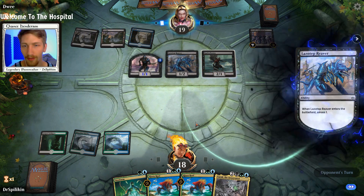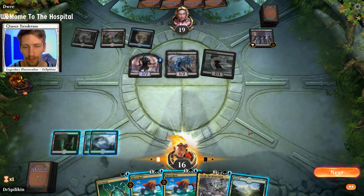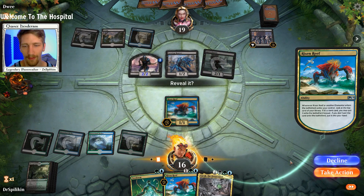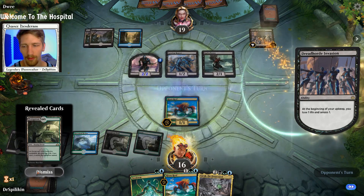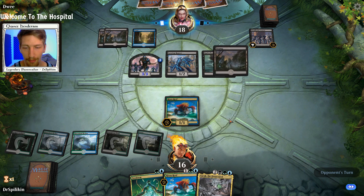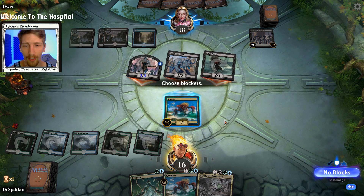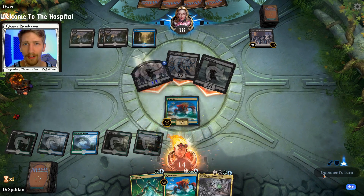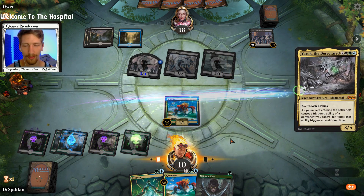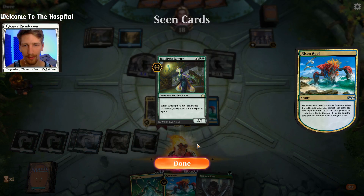They're certainly going wide. I needed that land last turn, but I'll still take it. Risen Reef — take action, enter tapped. They always enter tapped from Risen Reef so don't ever pay the two life. That puts us up to five mana — you know what that means: that's a Yarok! And what's a Yarok? A Yarok is a Muldrotha. And what's a Muldrotha? A Muldrotha is a Yarok — right back. We just got to hope they don't immediately remove it. Let's go Yarok, and because it's Yarok we get twice the proc on Risen Reef. Fantastic.